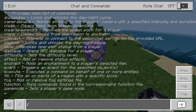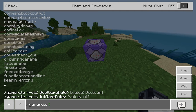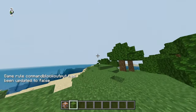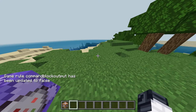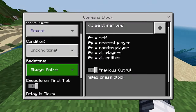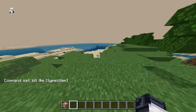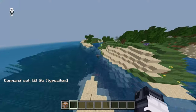And if you want to turn that off, you can run: gamerule commandBlockOutput false. Then it'll just stop doing that. So as you see, those items are going away. Say you're in a survival world and you drop your sword or something — you can make the ticks a lot larger, like 10,000, and it'll take a long time, so you'll have time to pick up your sword or whatever.